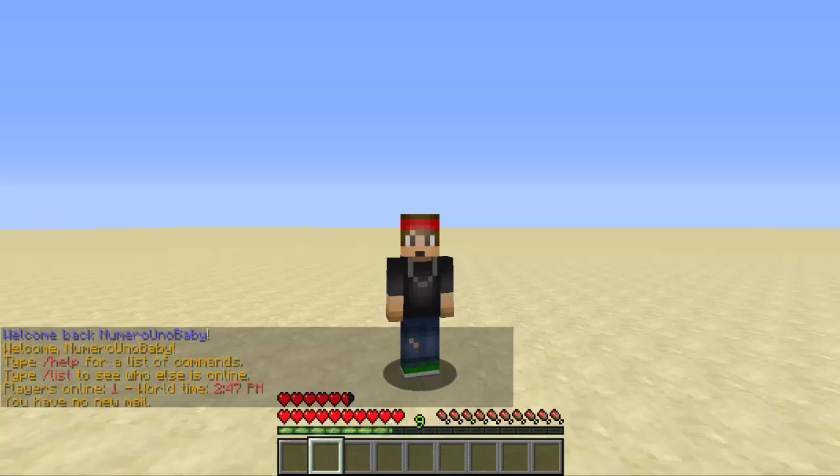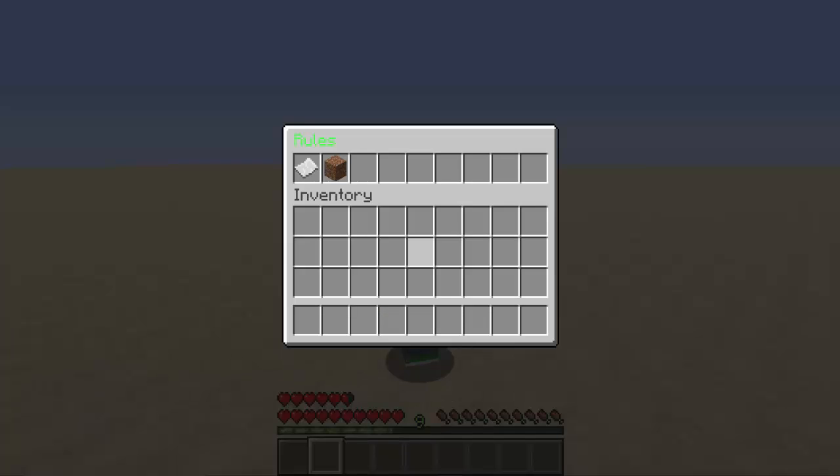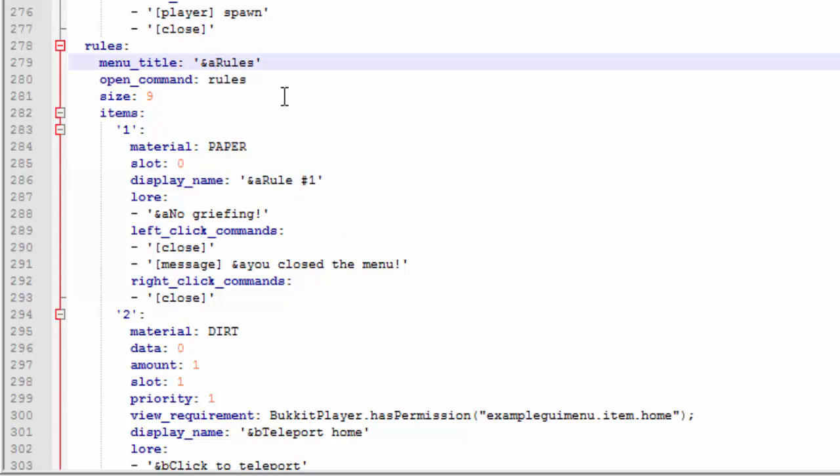Back on the server, let's open slash help, then right click on the rules item — and there we go, it instantly went to the next menu. Now it shows rule number one and the no griefing part is correct. I just need to change the display name to 'Rule Number One'. The rest will be paper items with the rest of the rules.